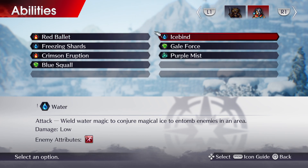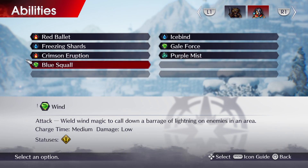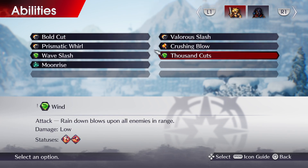Strabo has Purple Mist — spirit magic to befuddle and disorient an enemy with a cloud of choking mist, damage low, status blind, affects all enemy attributes. And Blue Squall wields wind magic to call down a barrage of lightning on enemies in an area, charge time medium, damage low, and paralyzation. Blue Squall and Thousand Cuts have a really big area of effect, so they're pretty nice.